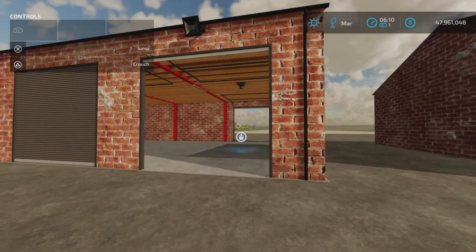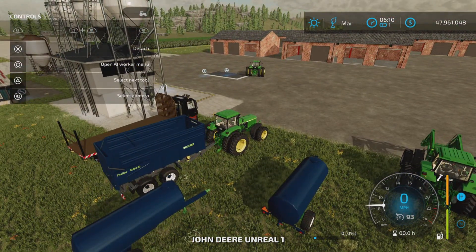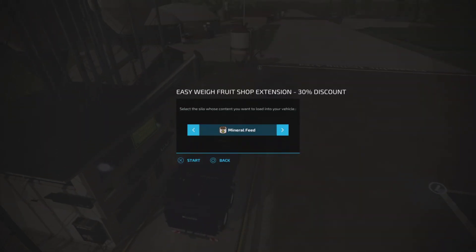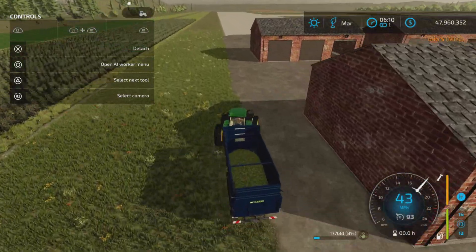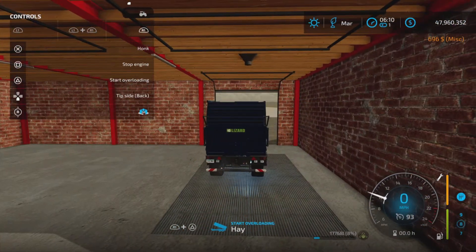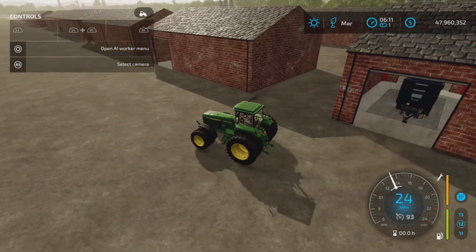Now the hayloft — I want to show you what it accepts. We'll put some straw in here, and actually let's go with hay to test it out. There we go — the ceiling fills up nicely. So the hayloft accepts hay and straw, and that's essentially it for what it stores.